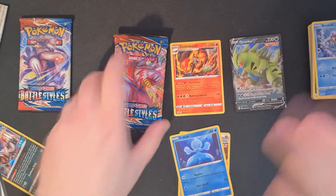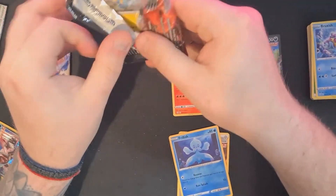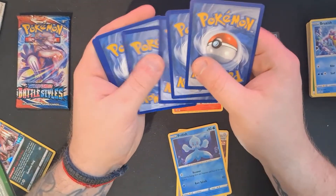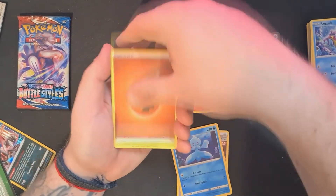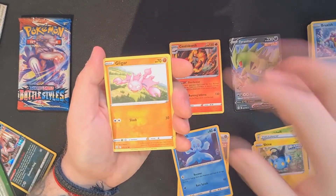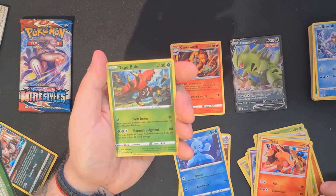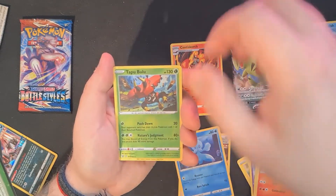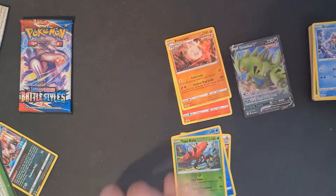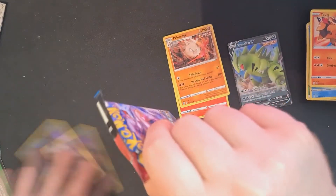Alright, time for the Single Strike pack. We've had a lot more Single Strike than Rapid Strike right now. If we were doing a pre-release, we would definitely be building the Single Strike deck. Fighting energy, Weepinbell, Phoebe, Houndour, Shroomish — oh, I love a Shroomish. Gligar, Spoink, Bronzor, Tepig. Reverse holo Tapu Bulu — there's a lot of hype around this card, I'm very interested. And a Primeape — that's really cool. Primeape was one of the Pokémon I actually fell in love with just from the TV series.